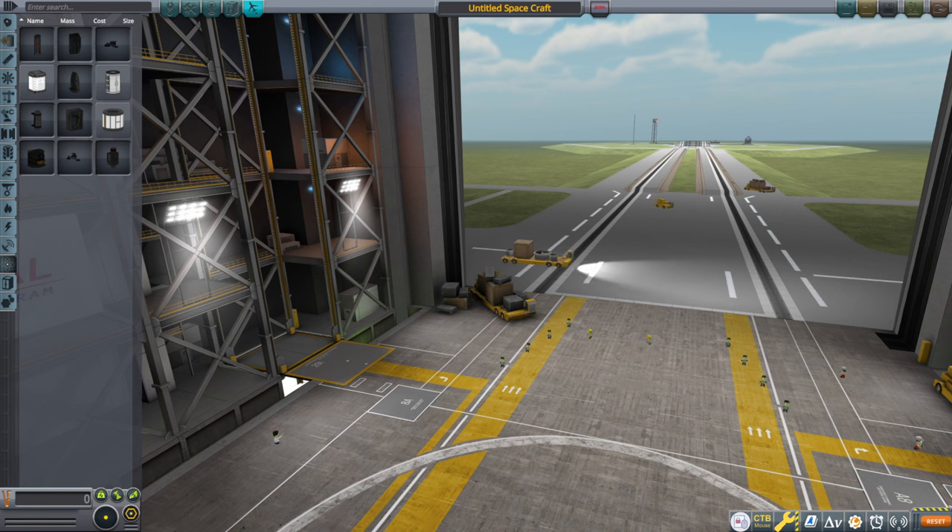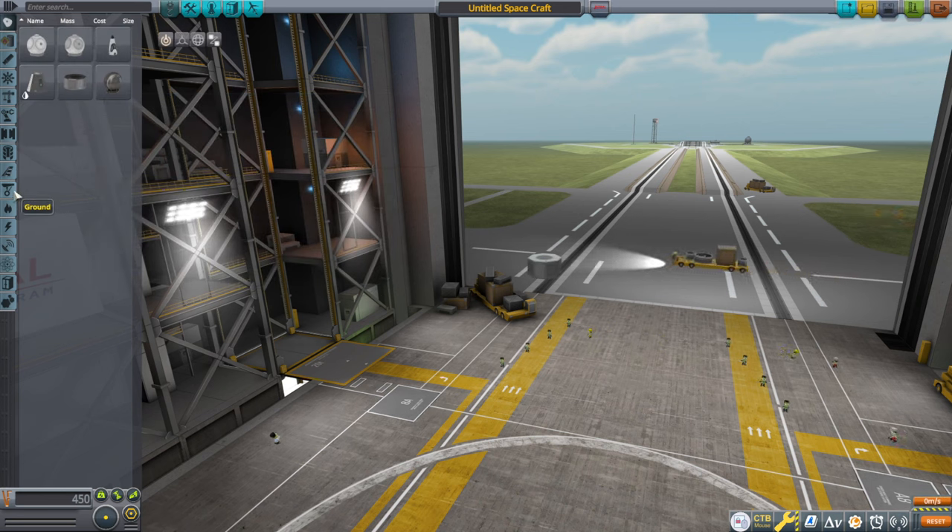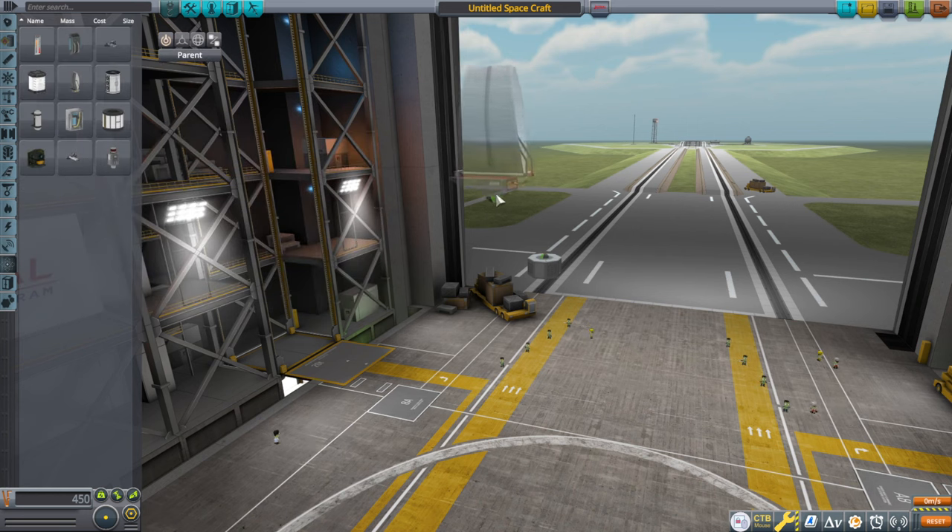Hello everyone and welcome back to all the crazy things in Kerbal Space Program 1.12, continuing my stock science playthrough with a launch of the Survey Scanner. We're going to check out the moon for resources and then decide where to build our base based on that.